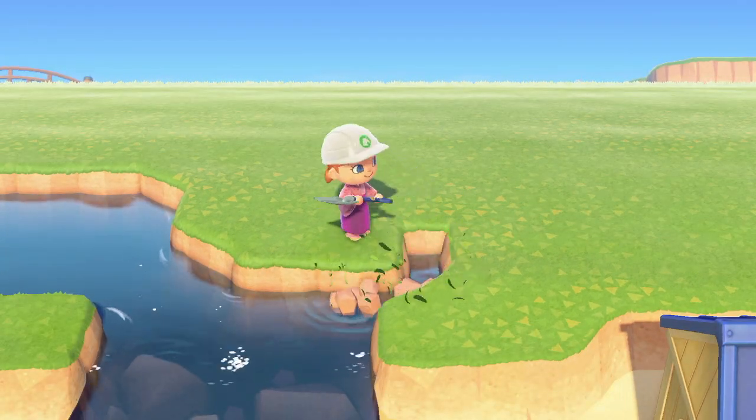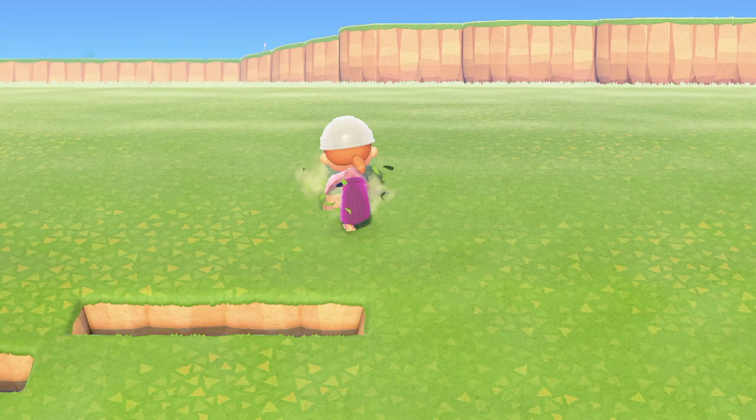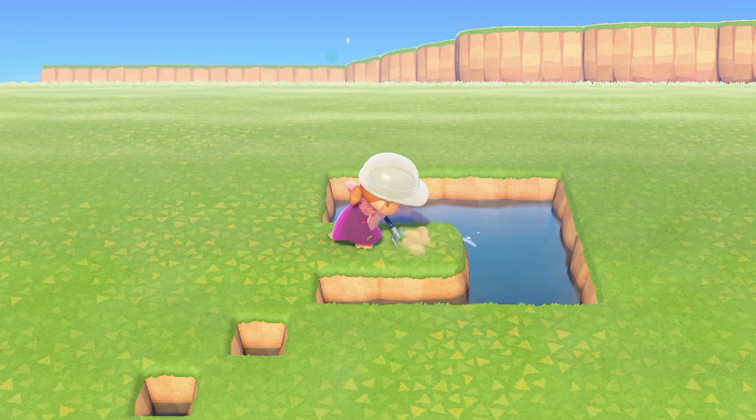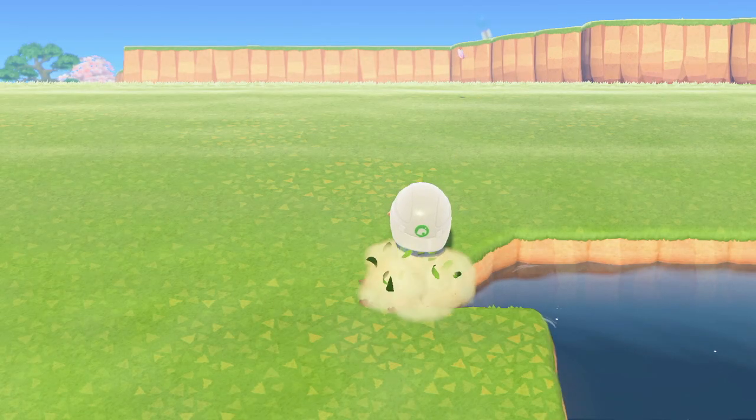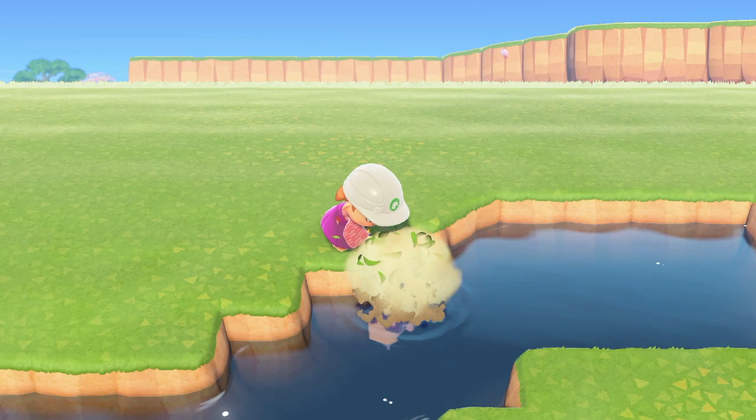Okay, so here we are back at the river and we're just going to be bringing this around like this — it allows me to move it around a little bit. When we get to this part of the island, I also want to add another zen bridge here so that you're able to access the beach, which I am planning to decorate.